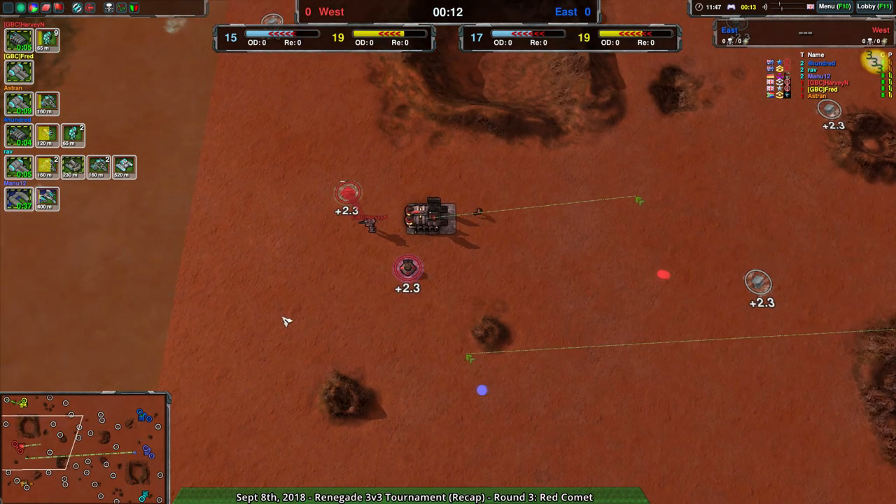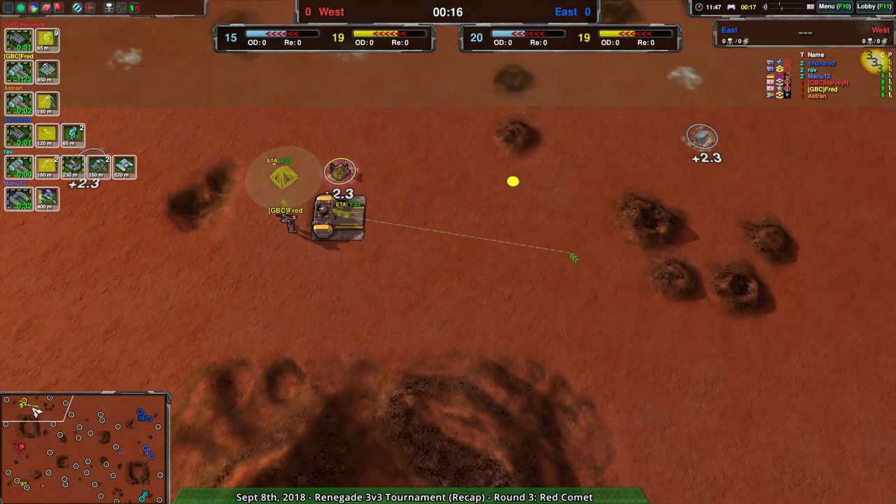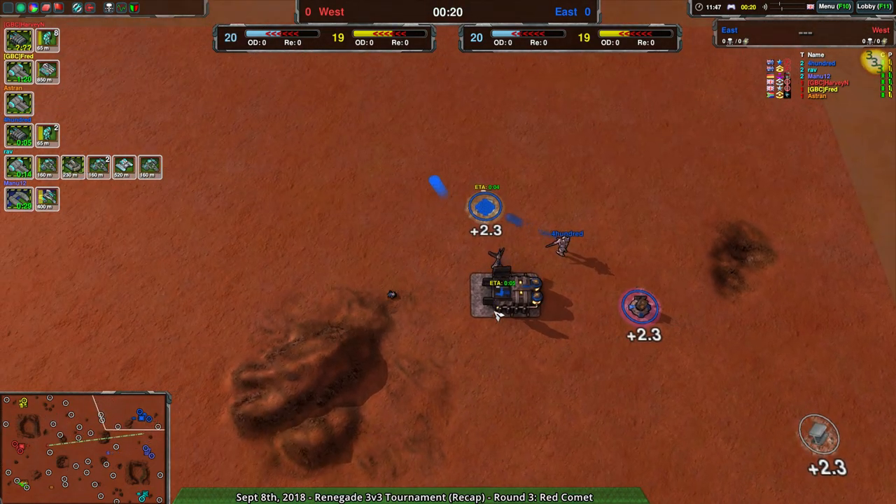Fred is going for tanks, Harvey going for Cloakie, and Astran going for tanks — double tank. Interesting. Cyclopses are really good, but you generally don't need to have multiple factories of the same type.